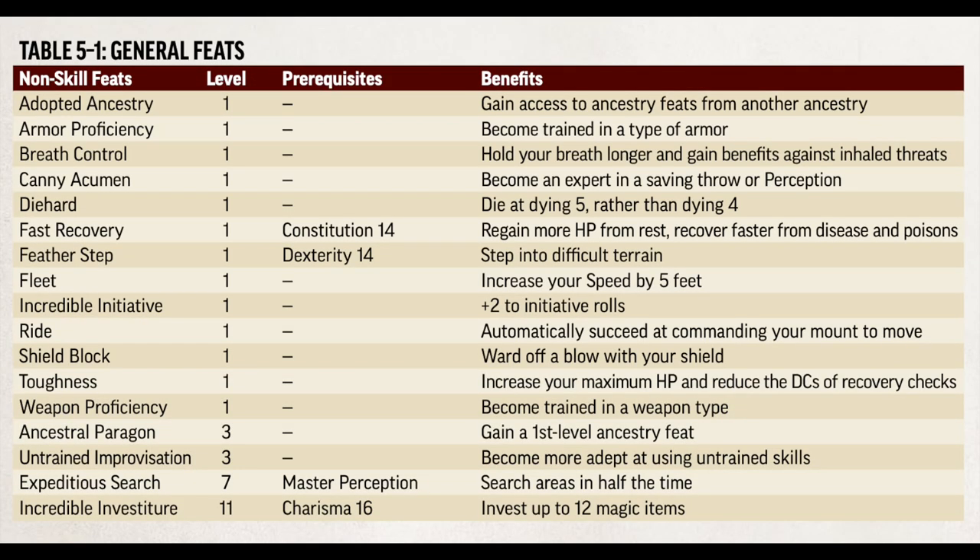General Feats are probably the closest thing to D&D's version of feats. There are fewer to choose from — only 17 in the core rulebook — and you only get a few at levels 3, 7, 11, 15, and 19, with most having no prerequisites. They tend to be pretty powerful, letting you gain proficiency in armor or weapons, making it more difficult to kill you once knocked unconscious, or increasing your move speed. My favorite general feat is the Adopted Ancestry feat, which lets you take feats from another ancestry. Man, if D&D had this, I never would have gotten into that Elven Accuracy with Custom Lineage fiasco.